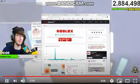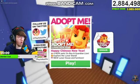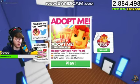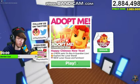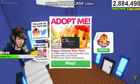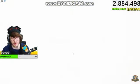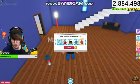I'm scared to look — okay, we're in! Happy Chinese New Year! For new pets: ox box and a guardian lion. Explore the lunar stand, new lunar house and furniture. Unlock! Boom baby, there it is! So how do you get the new pet? Let me show you.